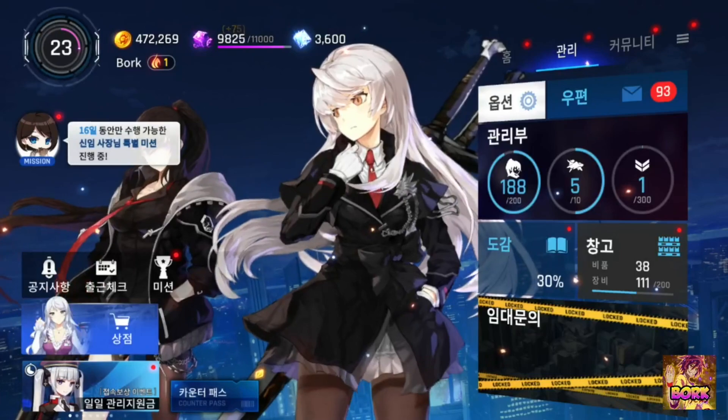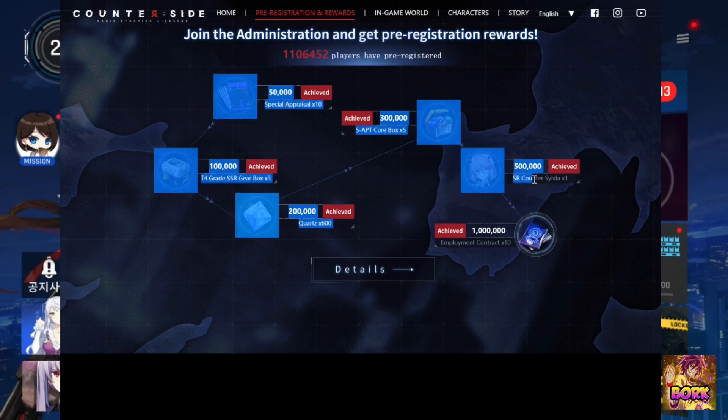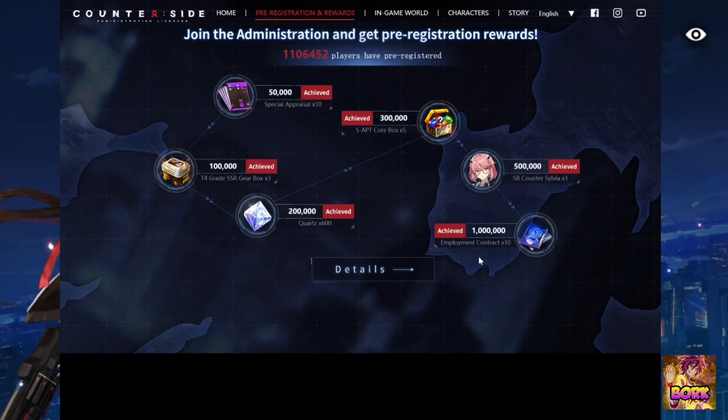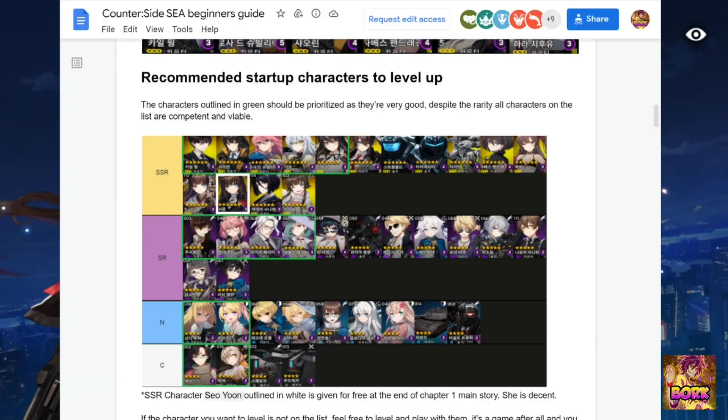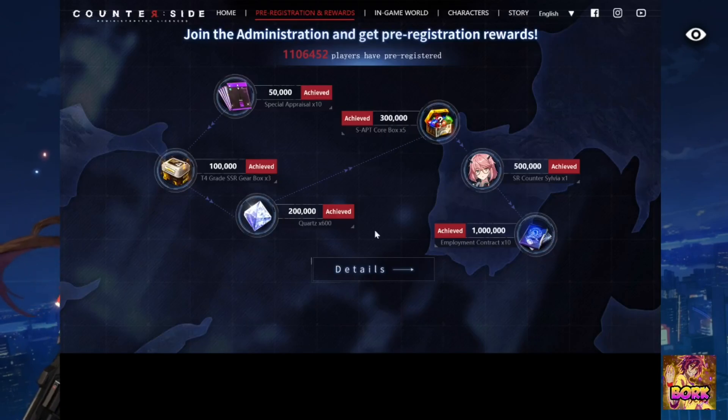This brings us to the pre-registration awards. You're going to get a little bit of EXP, some gear, quartz, and APT quartz — which is used for dupes. You're also getting a free copy of Sylvia, and a free multi as soon as you jump into the game. So you'll have the beginner rolls plus a free multi from the pre-registration reward.